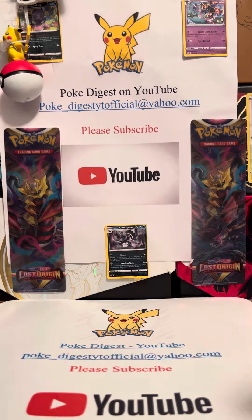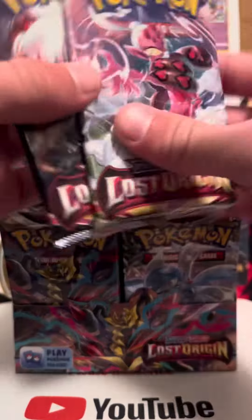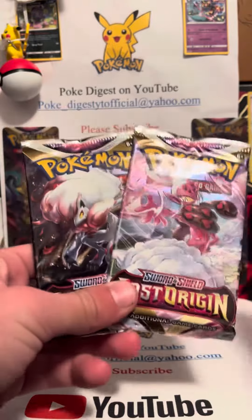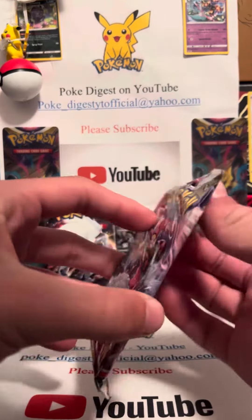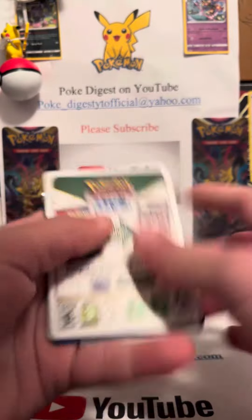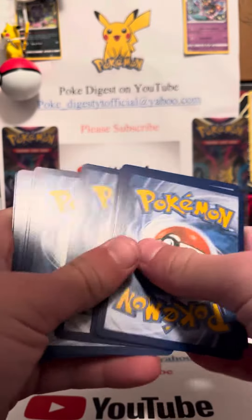Hello, welcome back to the video. We just opened up a lost working booster box and we're gonna pull the first two packs out and do a pack battle. We got Zorra arc on the left and Emerson on the right. We're gonna start with the right side — leave your comments down below, right or left. Even though it's a bad code card, we can still pull something in the reverse slot because there is a trainer gallery.